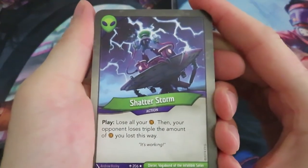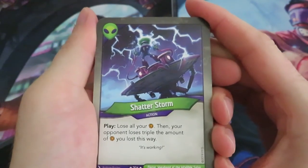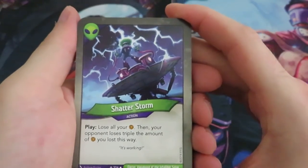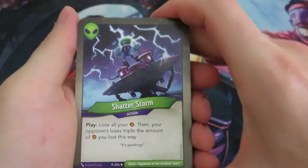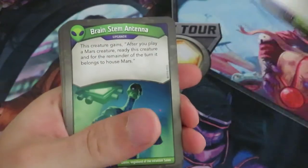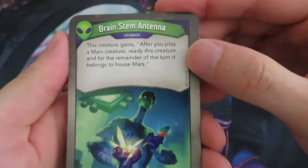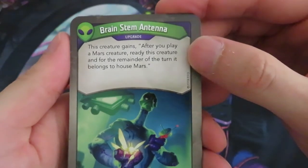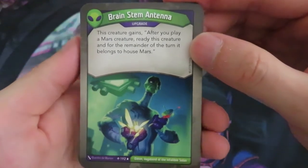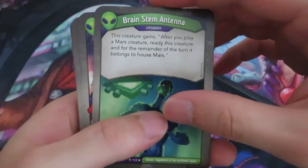Let's see what we got in the next house, which is Mars. So, action: Shatterstorm — play, lose all your amber, then your opponent loses triple the amount of amber you lost this way. This is a really awesome card, I think it's also from Call of the Archons. I really love it. I've used it a number of times in very sticky situations — it's really fun to see your opponent's reaction to that. Then we've got a Brainstem Antenna, that's a really good upgrade.